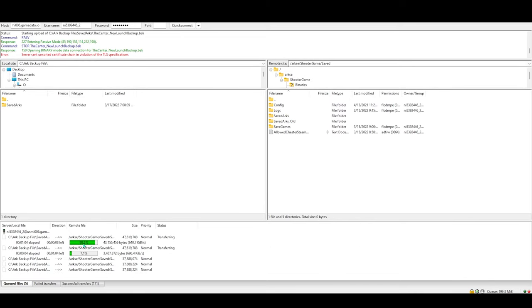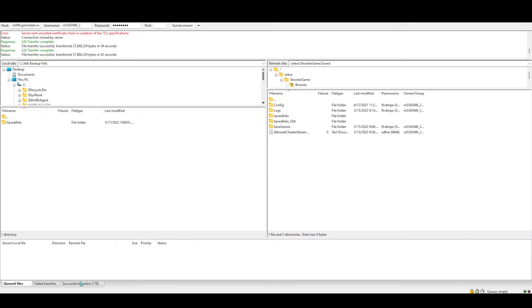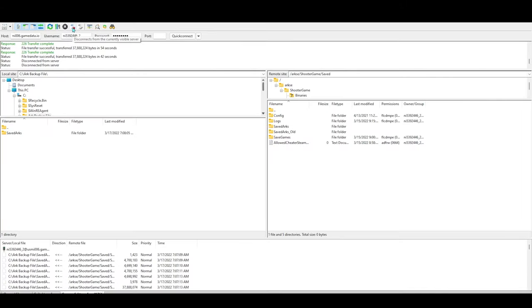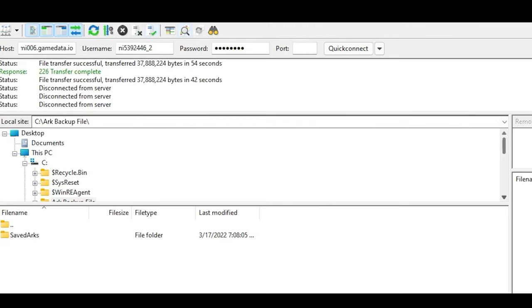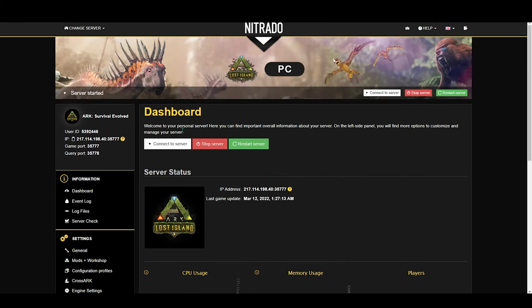It might take a little bit longer for the files to upload to the server than it did to download them to your computer. After everything's done, at the bottom where it says Queued Files, you can go back to the Netrato website and start the server back up. Also keep in mind that if you're trying to use a save file from an older patch in ARK, it may not work with the server. So every time ARK gets updated, you want to make sure the server is getting backed up so you don't have to run into that problem.